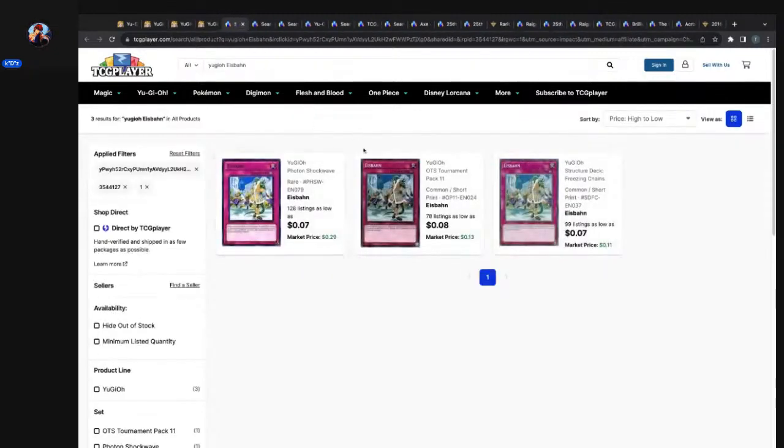Shoutout to Game Champ. I haven't collected that one yet, so that's unfortunate for me — I might have to pull the trigger. Eyes Bind, the floodgate for water monsters, came out of Photon Shockwave as a rare, reprinted in OTS Tournament Pack 11 as a common, and then reprinted again in Structure Deck Freezing Chains. Structure decks always come out of the woodworks with some obscure printings — you get the same thing with the Speed Duel starter decks.